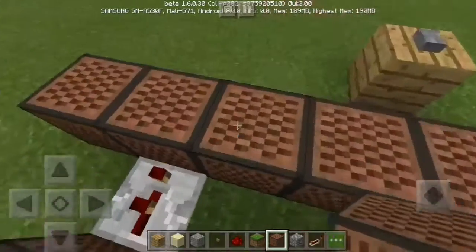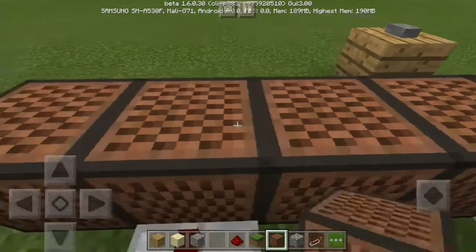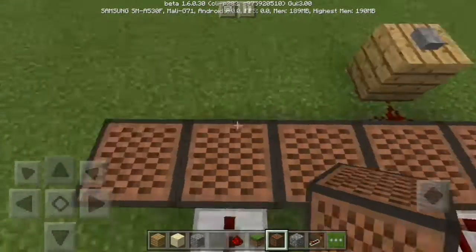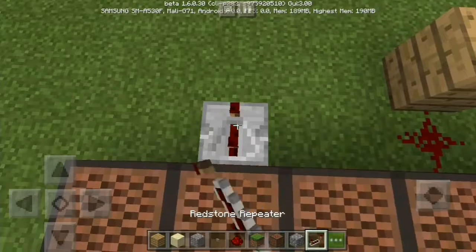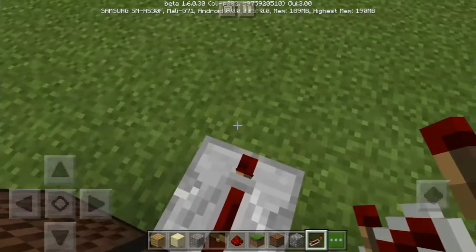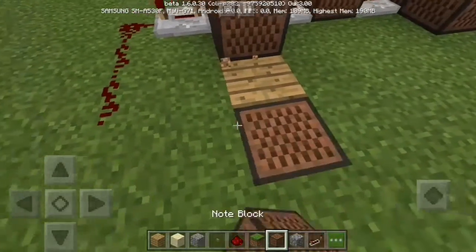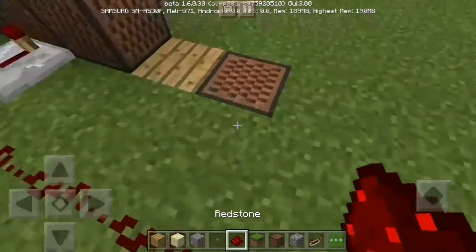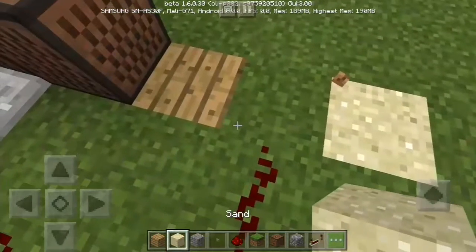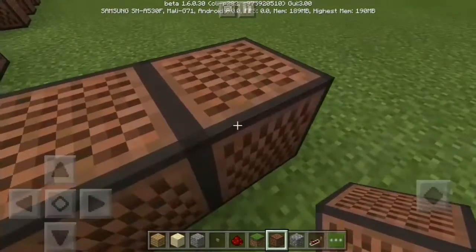And seven here for the two. Four-tick — so this one's four ticks — and then sand here. This is why you need grass. And then twelve up here.